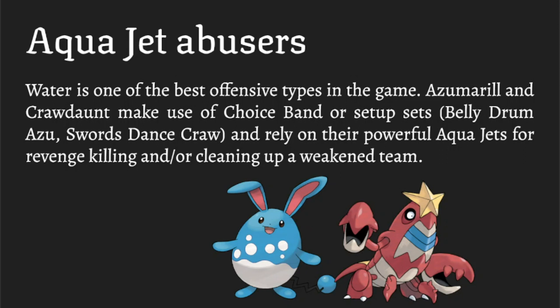Belly Drum Azumarill is one of those things that can straight-up 6-0 a team with Aqua Jet, provided the opposing team is weak enough. Crawdaunt is one of the best stall-breakers in the game — its STAB combination is almost impossible to switch into. Aqua Jet is base 40, but with the setup these guys have and even Choice Band, they're really solid revenge killers. They can stop a lot of threats in the tier like Volcarona and Excadrill.